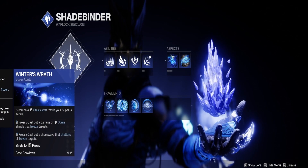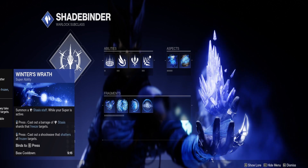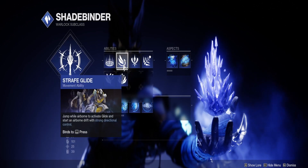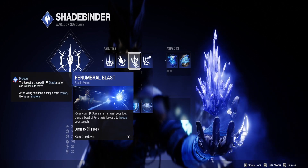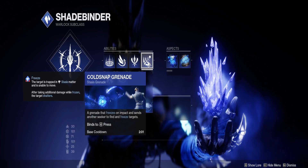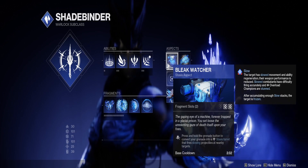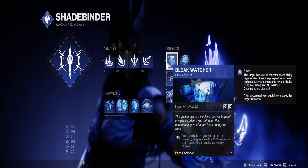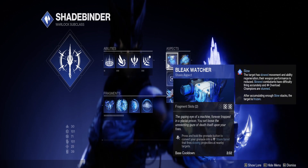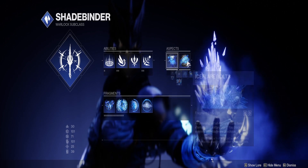We'll be using Stasis here. The super is not very effective versus Barrier Champions, but is really effective versus Unstoppable and ad clear — definitely use it for that, don't use it for Barriers. Healing Rift will keep you alive. Any movement you want. Melee is always helpful to freeze Unstops or any champion or target you want.